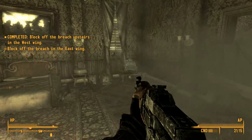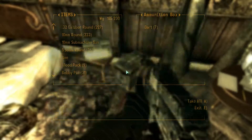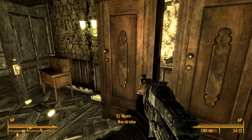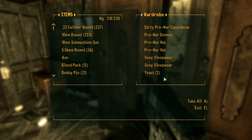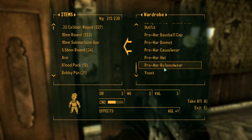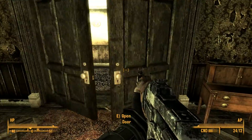Lock off the breach upstairs in the west wing. Now we have to do the east wing. I'm fine with that. You keep giving me missiles though and I don't see a missile launcher at all. Take these fission batteries — sexy sleepwear, I feel like we should take that just in case. Workman's coveralls. I'm gonna close the doors because I can.